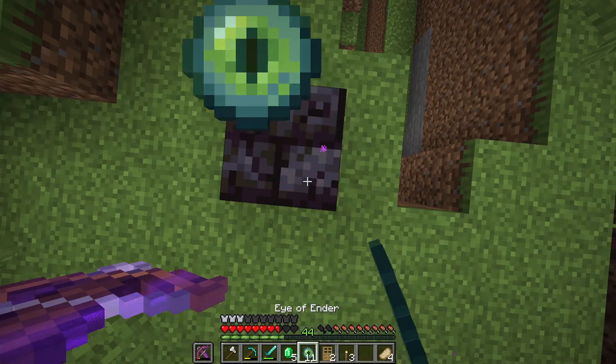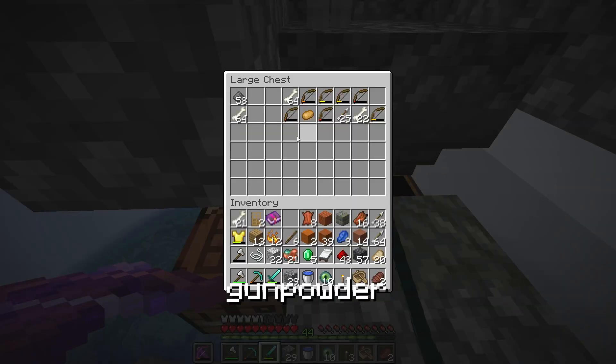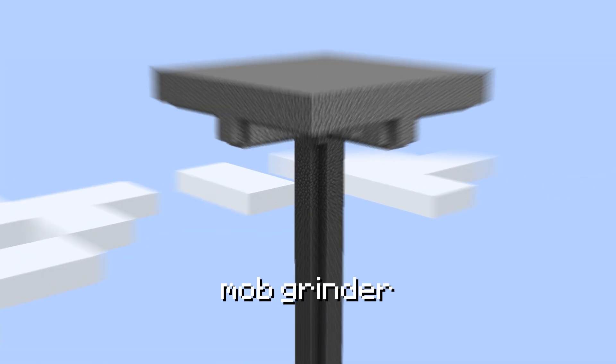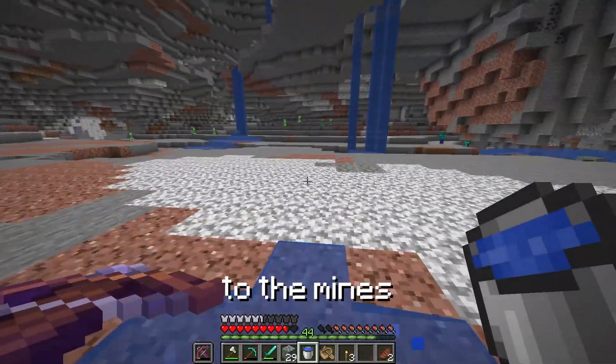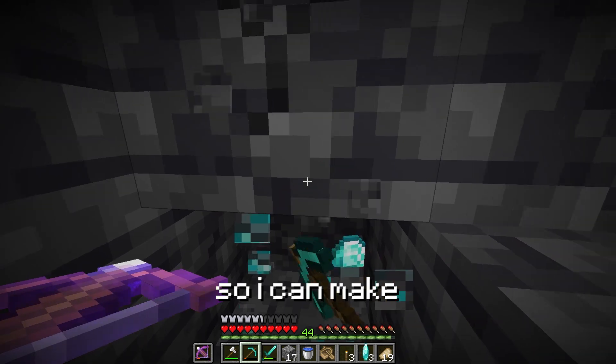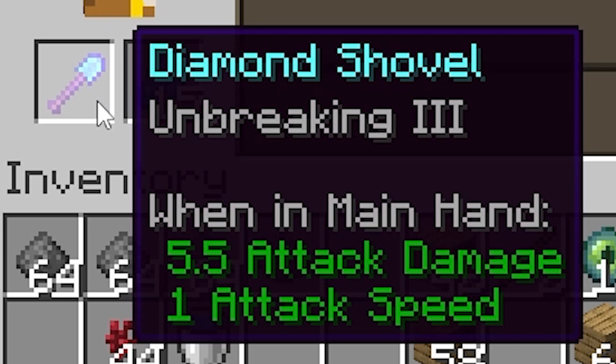So I crafted some eyes of ender and headed to the stronghold. For this glitch to work, I need some TNT. Gunpowder should be easy enough, as I already have a fully functional mob grinder. But to get the sand, I need a diamond shovel with efficiency 4 on it. So I headed down to the mines and collected 3 diamonds to make a shovel and an enchanting table. And I ended up enchanting my shovel with unbreaking 3.